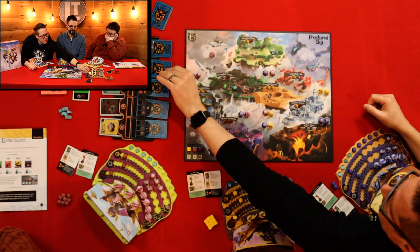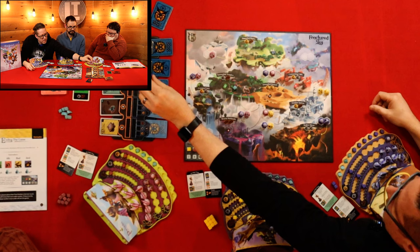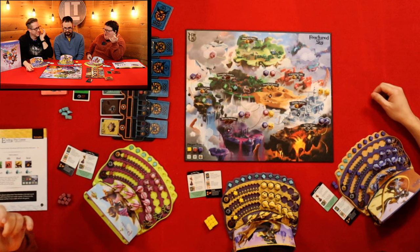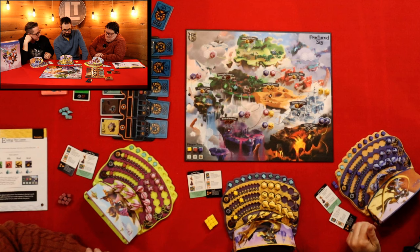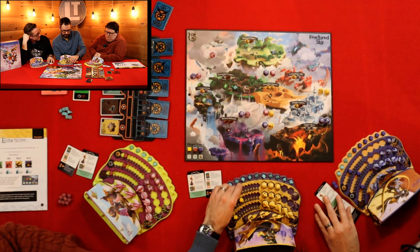I'm going to take two gold — very original — and go here. And I'm going to take a gold. Okay, I'm going to take two gold. Let's go here. What are you taking? I'm going to get some stone. Husky. There's strategy in trying to get your ships out early to win pole position, but also getting them out late so you can gather more information — a really delicate balance in this game.